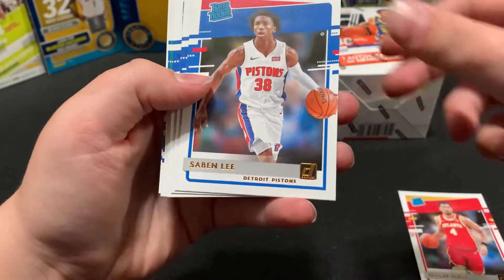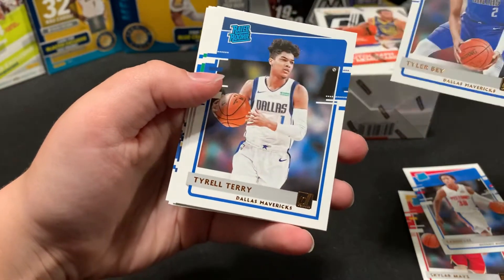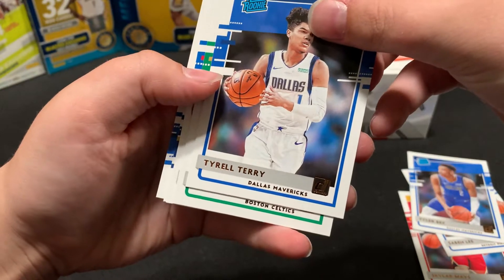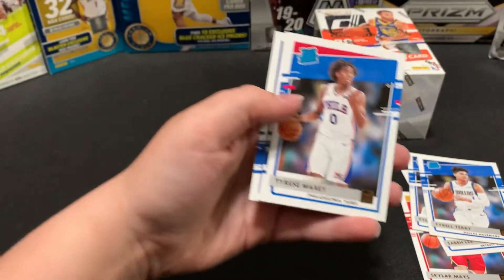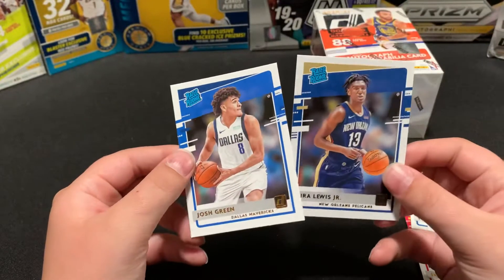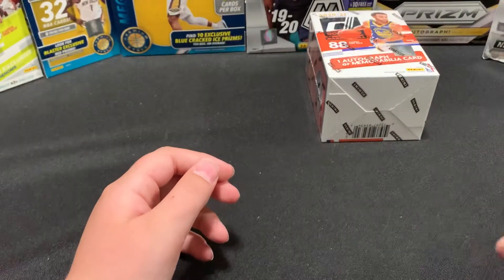Sabine Lee, Dallas Tyler Bey, Terrell Terry, Boston, Peyton Pritchard — yes sir! Philly Tyrese Maxey — nice. Topley Kyra Lewis Jr. And then a Josh Green — holy cow, I didn't realize you got that many rookies out of there.